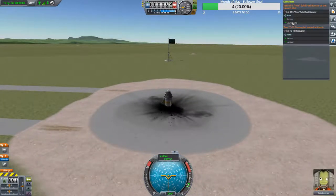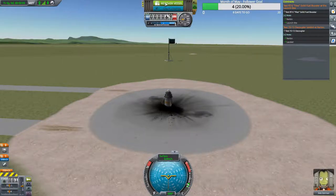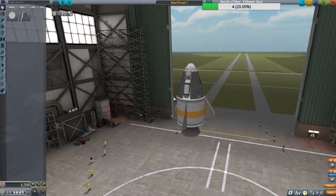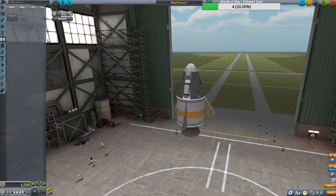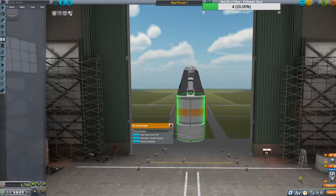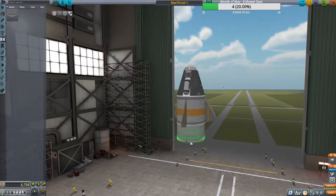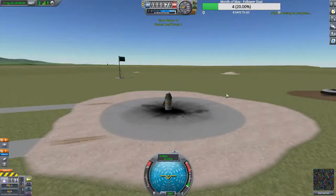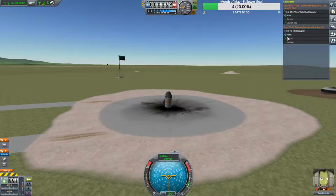What I did not show you earlier is I didn't add the TD-12 decoupler — let's do that now. I want to get as many contract objectives in one launch as possible. I'll put the decoupler down and set the ejection force to zero. As you can see I have them both staged together at the same point, so the decoupler will test and the rocket will test at the same time. I can see a green check mark showing I'm on Kerbin and landed, so all we have to do is test it by hitting spacebar.